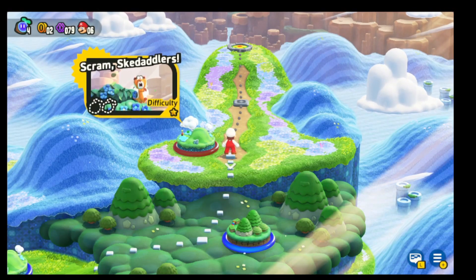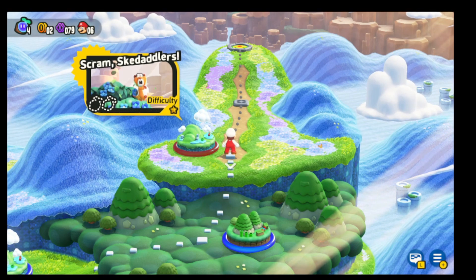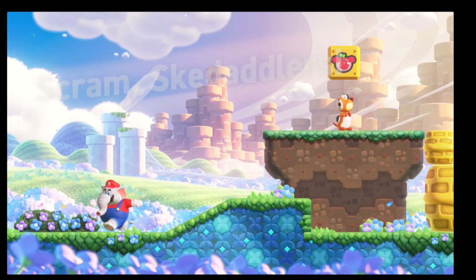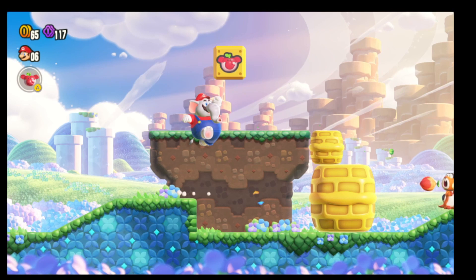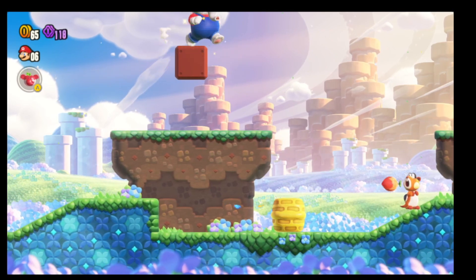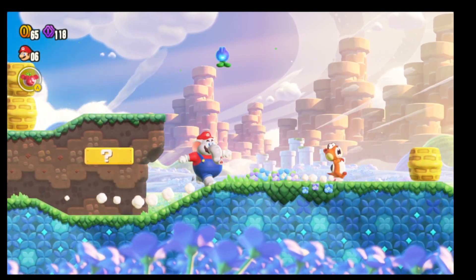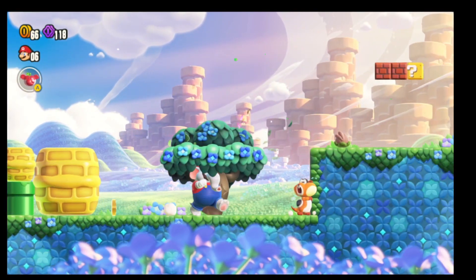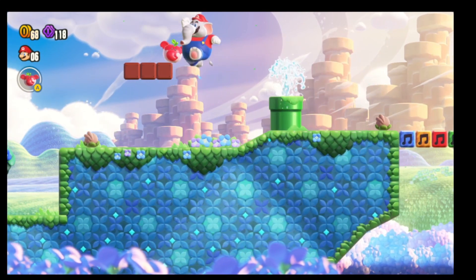Hey guys, welcome back to another round of Cyborg Gaming. Today we're going to go through level three of World One on Mario Wonder — Scram Skedaddlers. Welcome to Scram Skedaddlers, the third level in Mario Wonder. We really want to make sure to grab the elephant power-ups. I actually already ran through this level but forgot to hit record, so I'm going to redo this really quick.